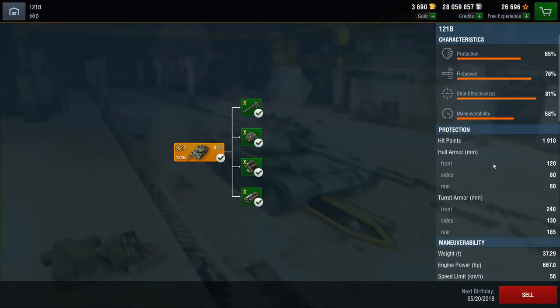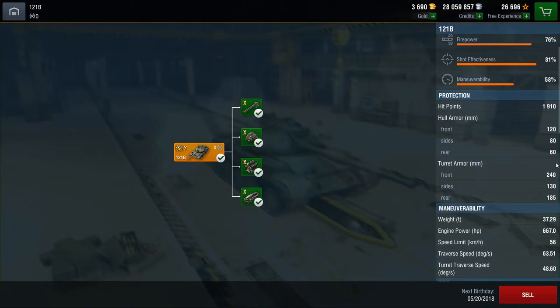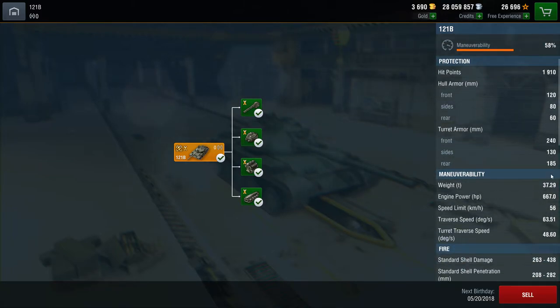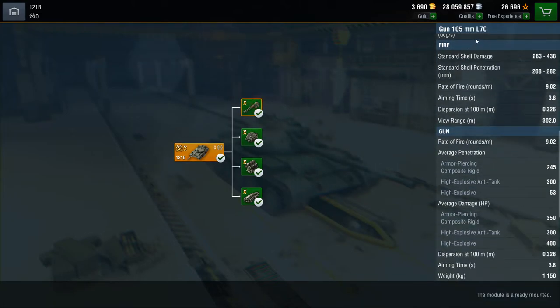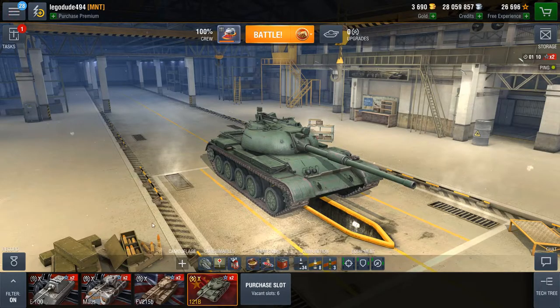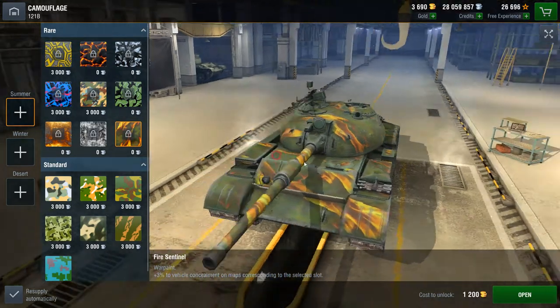Let's just have a quick look at the stats. Take a look at that armour — 120 front, 240 front, 30 sides, 185 rear for the turret, 8060. 105mm gun, 250 every damage, 0.32 accuracy — that's not bad. 9.2 second rate of fire, rounds per minute.